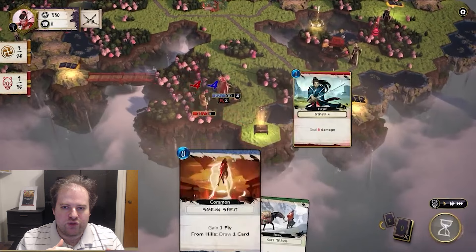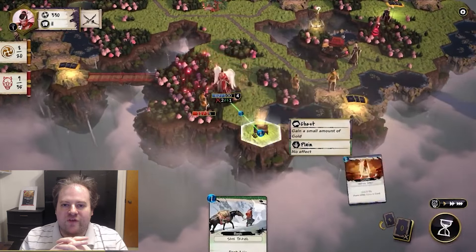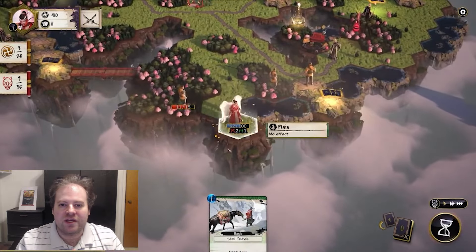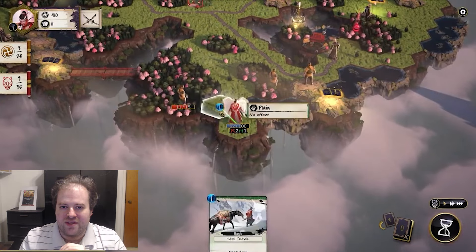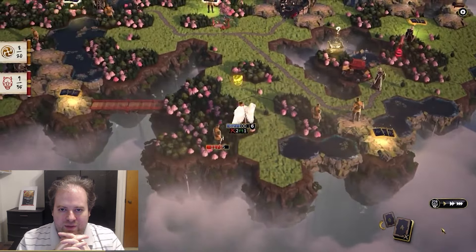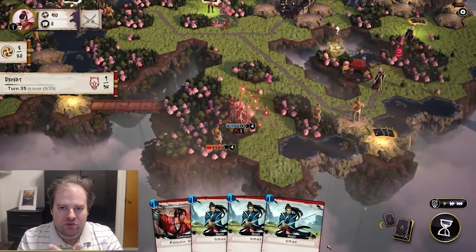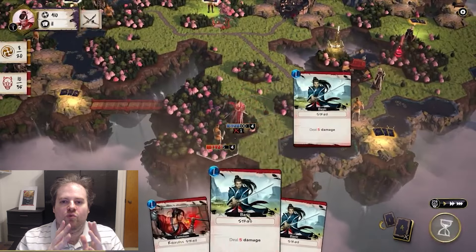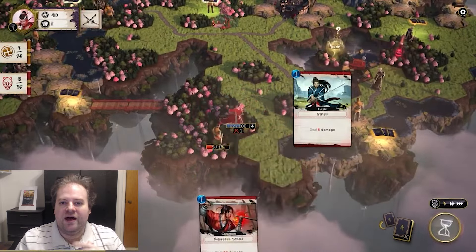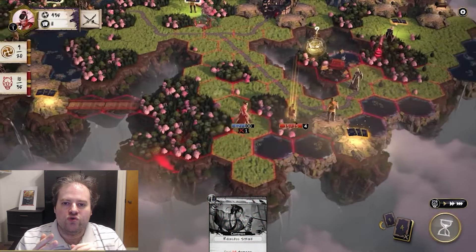Maho Kenshi is a deck builder that takes place on a hex-based map — it's more of an RPG deck builder rather than a roguelike. You're trying to stop evil demons from invading, and you must use the power of your cards and various ninja-related abilities to save the day. What makes it stand out is that unlike many other deck builders where combat takes place on its own unique grid, this one takes place entirely on the world map.